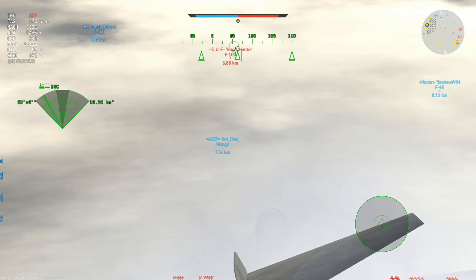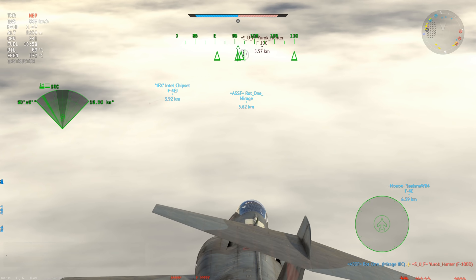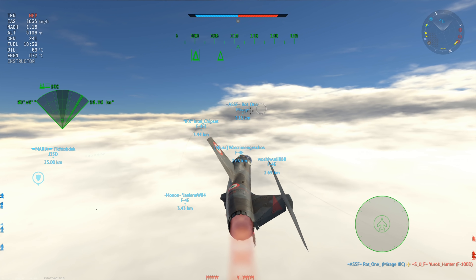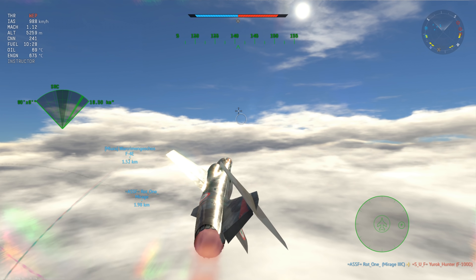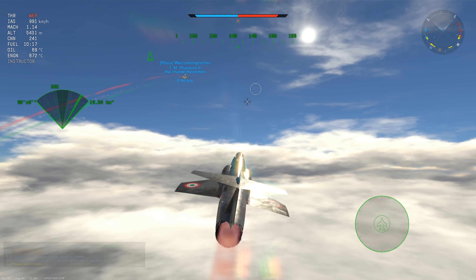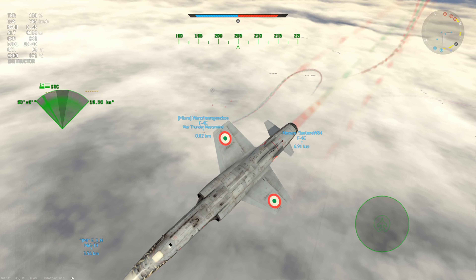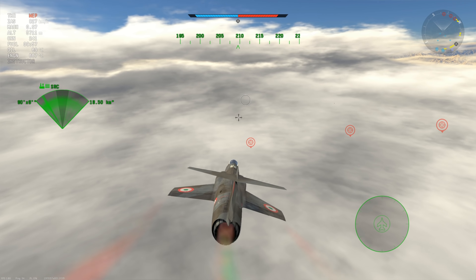I notice an F-100 and I want to turn in towards him. I'm still keeping an eye out for that Lightning — I don't know where he is or what he's doing, but he's been out of the fight for the majority of the game. I don't know if he's trying to hawk someone alone. The F-100 goes down, and now the chase is on to try and find the Lightning for the last kill.